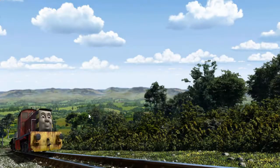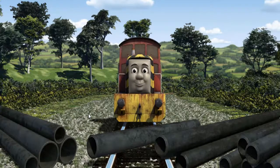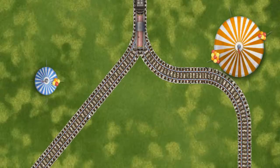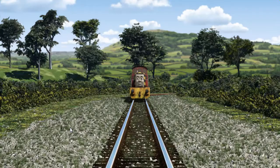Salty went through the countryside. Suddenly, the tracks were blocked. Salty had to stop. He needed to go a different way. Show Salty the track that goes nearest to the smallest tent. All clear!